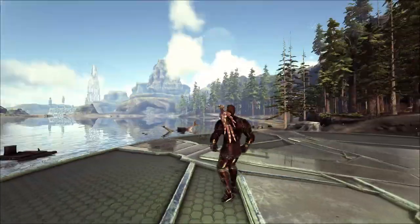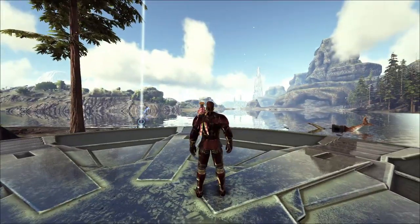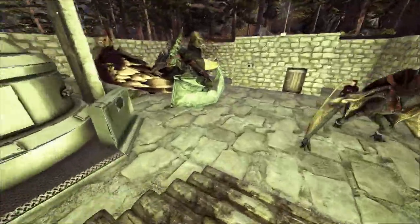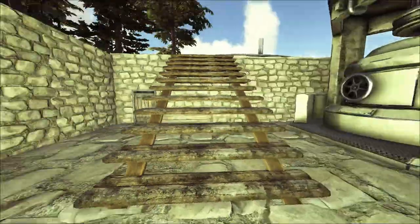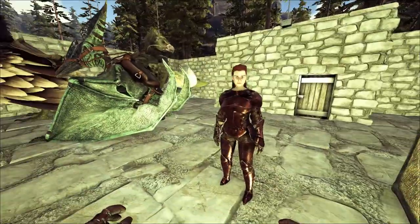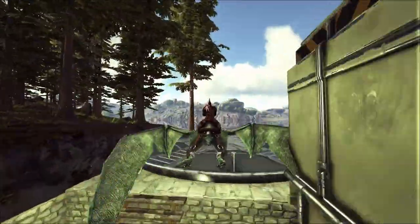Monogard and I built a teleporter pad, pulled it, built another one, and put it in the city so we can get back and forth. So we're gonna go inside in just a second. Hey Monogard, you ready to go? I got water, I got some food, I think I'm good. We're gonna jump on our fastest birds.